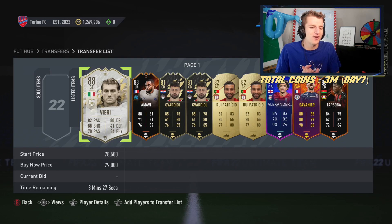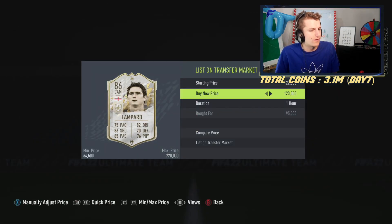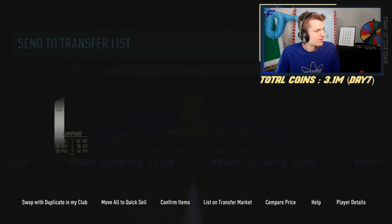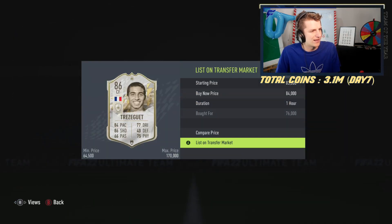Starting to get a bit of cash flow from the icons. We've got ourselves Lampard for 95k, going up for 110k. That's a 15k difference with a 5k tax and about a 9k profit after tax. And Trezeguet got for 76k, going to sell for 84k — that's an 8k difference, 4k tax, and just under a 4k profit.